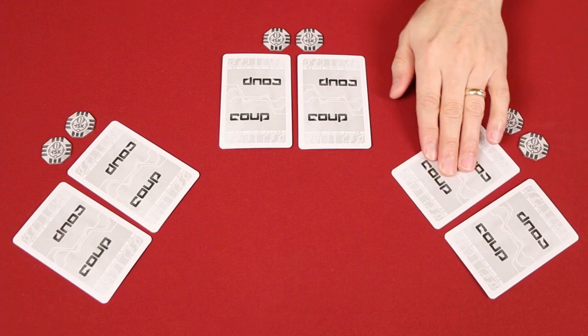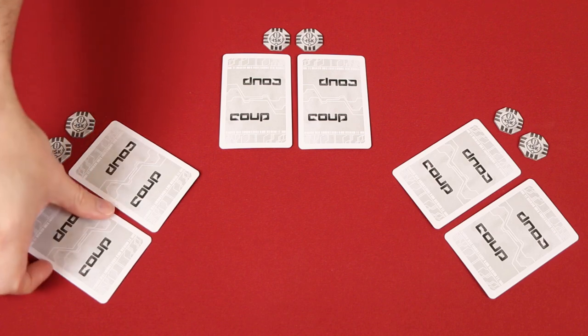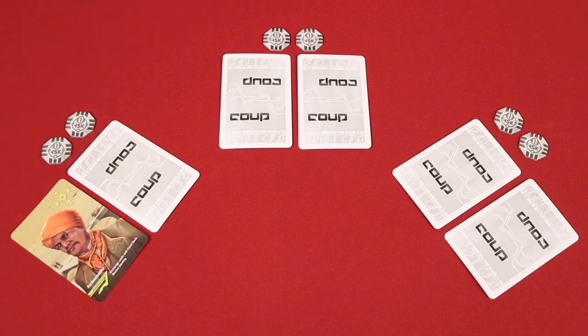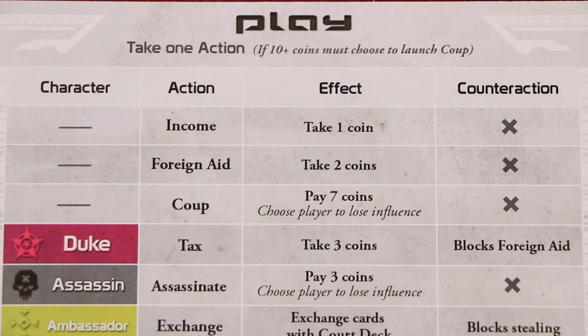If instead, after being challenged, this player here could not reveal the Duke, their bluff was successfully called, and since they lost the challenge, they would have to pick one of their cards to flip over and reveal, thereby losing one of their influence. So going back to our original question — yes, foreign aid may give a player two coins, but it can be blocked by the Duke, whereas there's no character ability that can block the income action. So sometimes just collecting one coin is the safer thing to do.